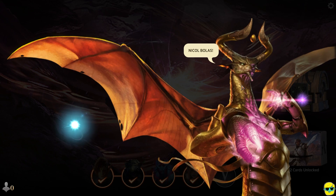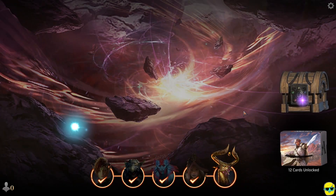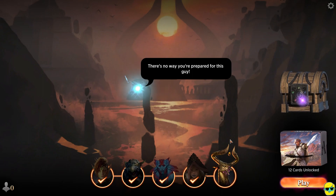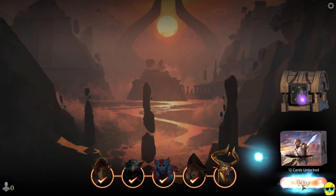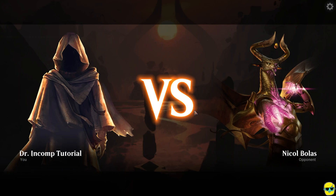Nicol Bolas — a very well-known figure in the story and history of Magic — a dragon god, powerful thing. They're saying Nicol Bolas killed us and we came to this world to get back on our planeswalking feet. Now they want us to fight Nicol Bolas. There's no way we're prepared for this guy, but they want us to do it anyway. So let's click play and see how diabolical Nicol Bolas wants to be as our opponent.